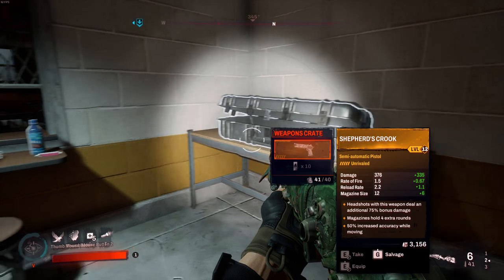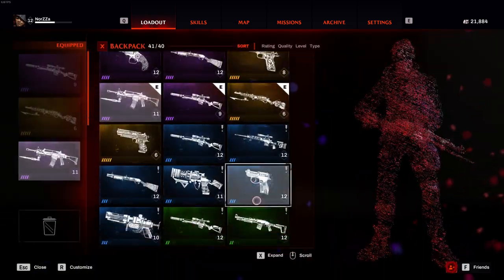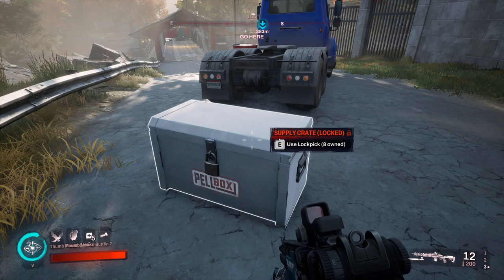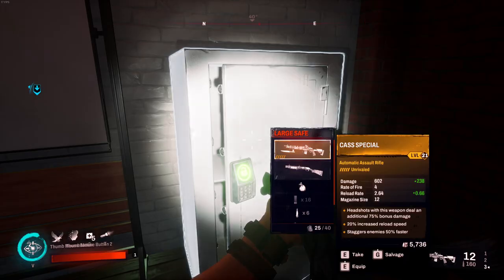There are other static locations like this throughout the game — even in Redfall Commons, like at the lighthouse and a few others — that will have legendary loot that is static like this. For the most part you do need lock picks and rewire kits, especially rewire kits on large safes, where you're almost guaranteed to get some sort of good weapon.